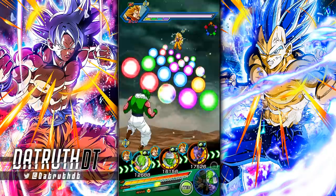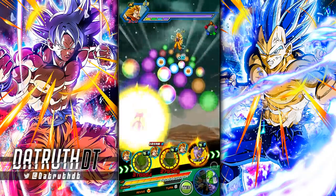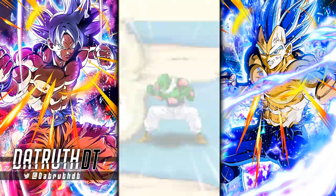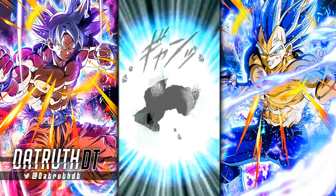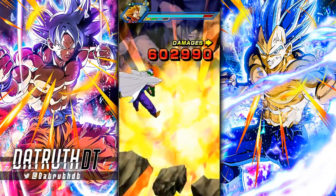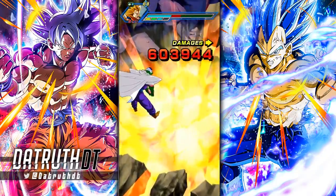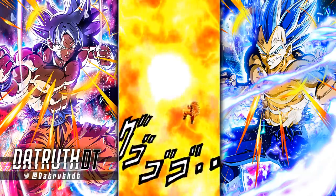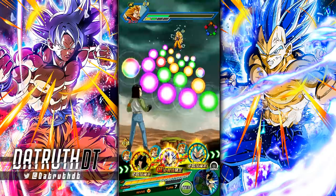I really hope AGL Blue Vegeta gets an EZA because LR UI Goku already had STR LR UI Goku as a mega top-tier linking partner. We didn't need INT UI Goku to also get an EZA and be another amazing linking partner specifically for him. All the UI Gokus work as linking partners for Vegeta too, but on teams like Siblings' Bond or Vegeta Family the UI Gokus won't be there, so AGL Blue Vegeta getting that EZA will really help Evolution Blue Vegeta a lot.